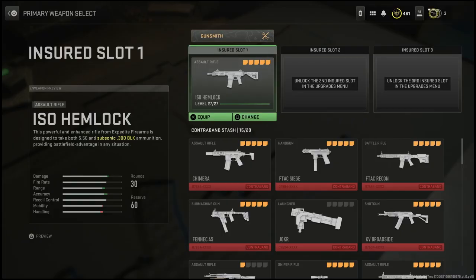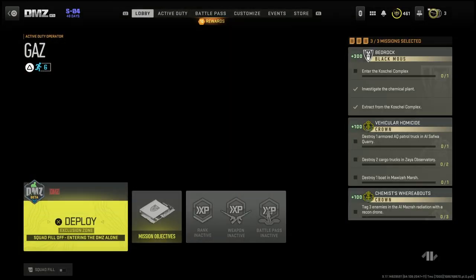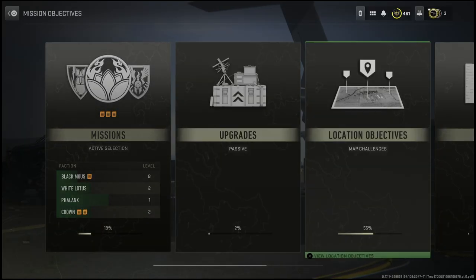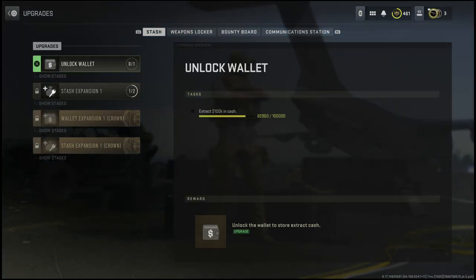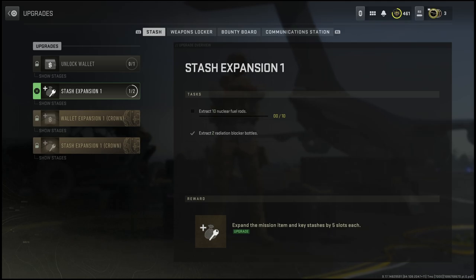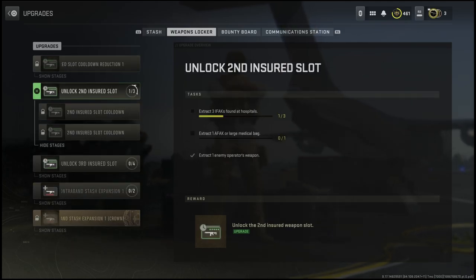Now these challenges aren't like the other challenges where you'll have to equip the challenge in order to get it done and then go into the map. These are challenges that are always equipped. So if you go into your create-a-class you'll find this new menu that has missions and upgrades in it. When you go into the upgrades and scroll over to weapons unlocker, you will find the insured slots in here.